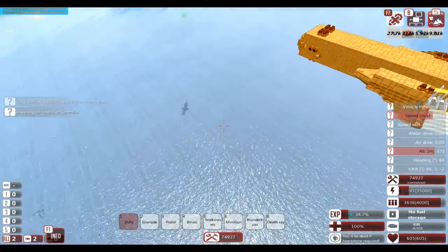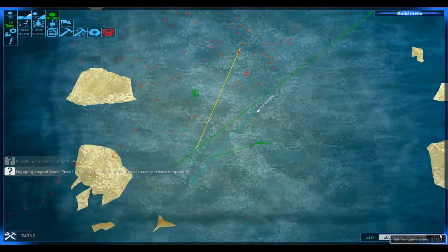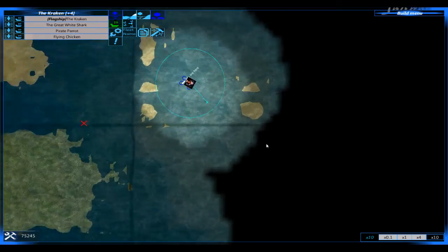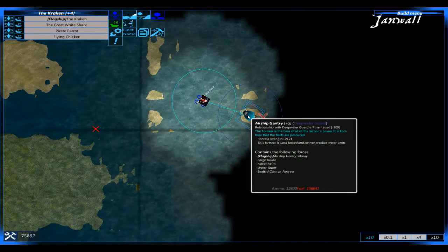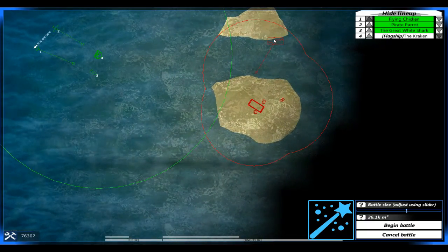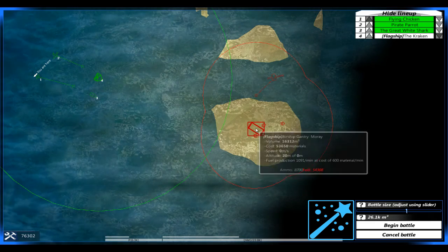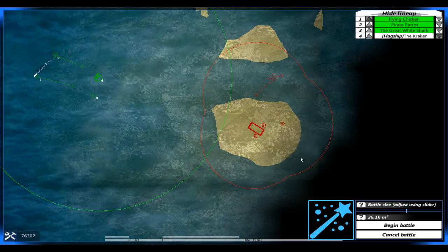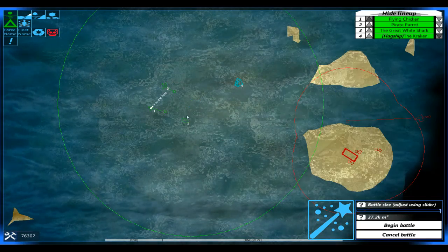Pretty much my whole fleet shoots missiles with EMP, which are pretty good. The Deepwater got the main base — I think it's the next one, not this one yet. There's a Falkenhine, an Airship Gantry with a Moray, that should be pretty hard. Some large houses, a water tower, and a Seabird Cannon Fortress — that shouldn't be too hard.